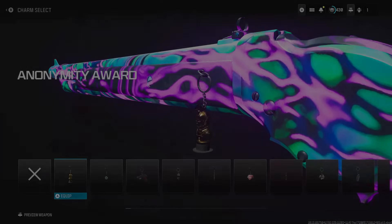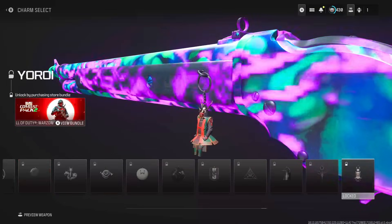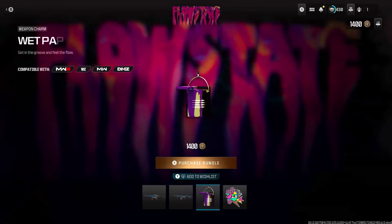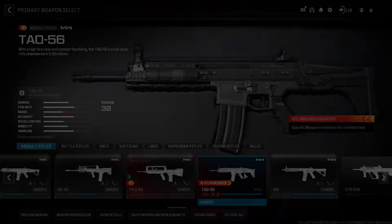Quick tip: if you ever need to buy bundles from the past that aren't in the store anymore and you want them, just go over to a weapon, go over to Charms, and browse through the charms — you'll find the bundle you want. Shout out to Levi for bringing that to my attention.